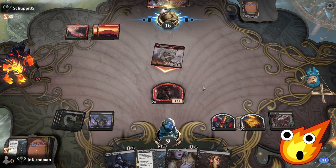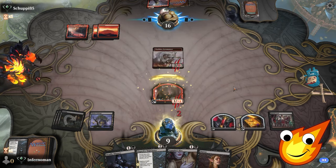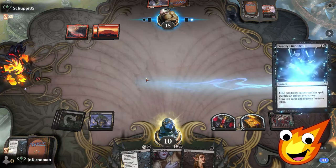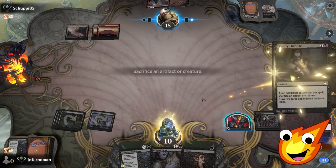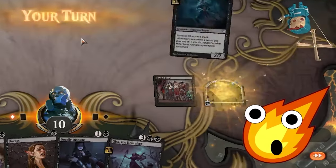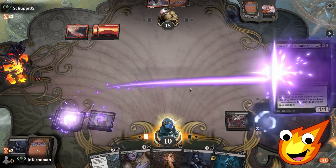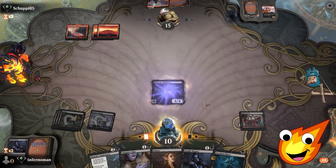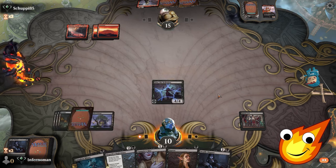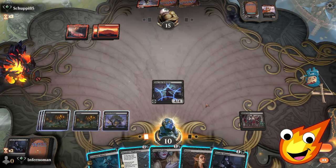Opponent attacks and we trade with their pyromancer, which is great for us. We play Deadly Dispute, crack the treasure, sacrifice the token, draw more cards, and make another one. Gisa comes down. Now we just start committing crimes and we're in business. Let's get a little dirty — we check out our opponent's hand and commit a crime, making some tokens.